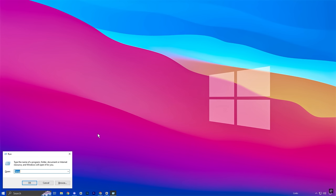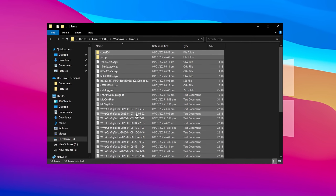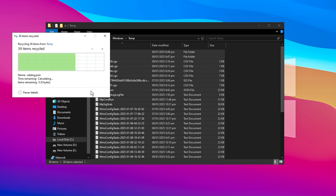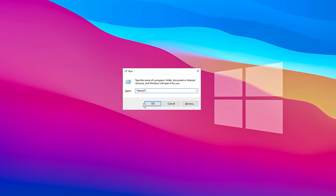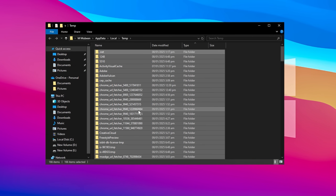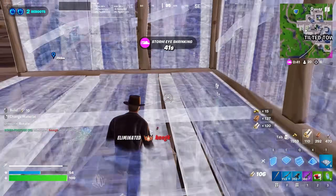Press Windows + R to bring up the Run dialog box, then type Temp and press Enter to access the temporary files stored by Windows. Once the folder opens, press Ctrl + A to select all files, then press Delete to remove them. It's normal if some files can't be deleted, so no need to worry about that. Afterward, reopen the Run dialog box, type %Temp% and press Enter. This will open another folder containing additional temporary files. Repeat the same steps — press Ctrl + A to select everything, then press Delete to clear the folder. As before, a few files may remain undeleted. That was today's video. Hit the like button and make sure to subscribe. Feel free to ask any questions in the comment box.